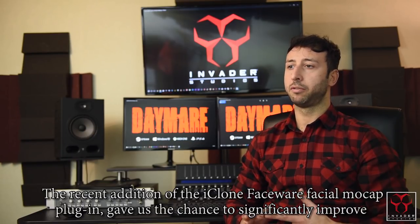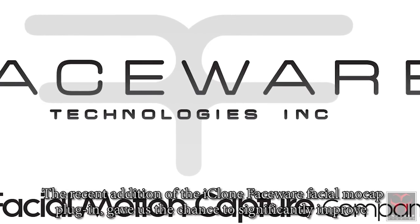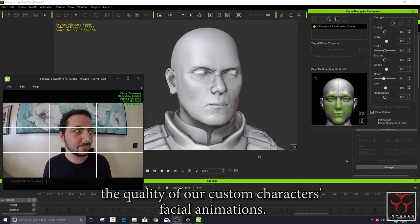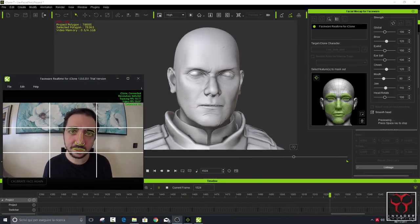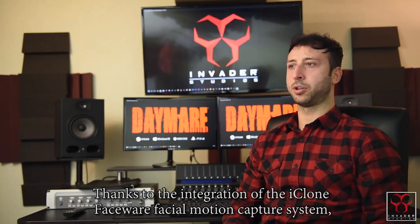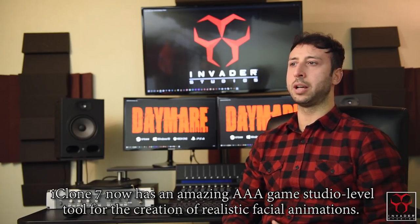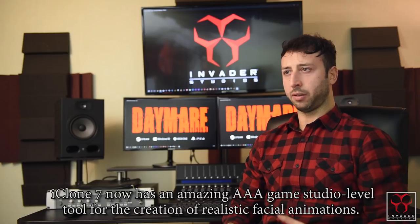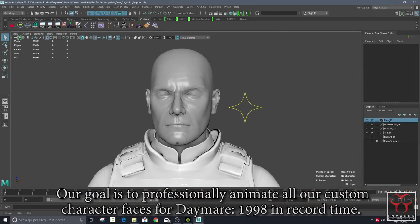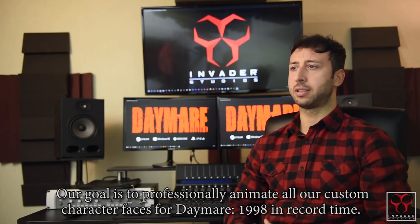The recent addition of the iClone Faceware facial mocap plugin gives us the chance to significantly improve the quality of our custom character's facial animations. Thanks to the integration of the iClone Faceware facial motion capture system, iClone 7 now has an amazing AAA game studio-level tool for the creation of realistic facial animations. Our goal is to professionally animate all our custom character faces for Daymare 1998 in record time.